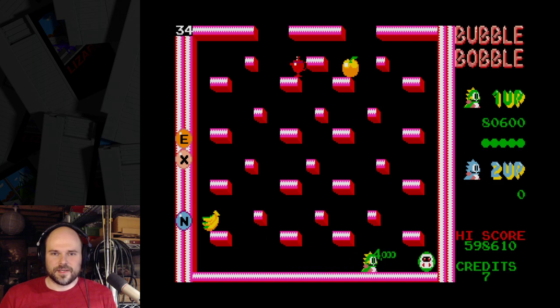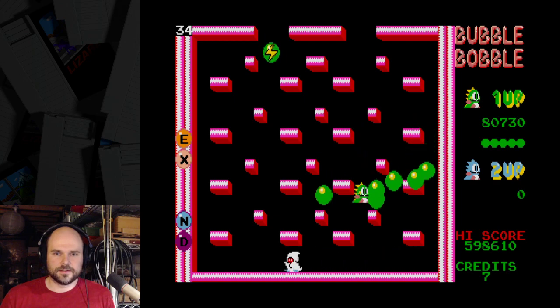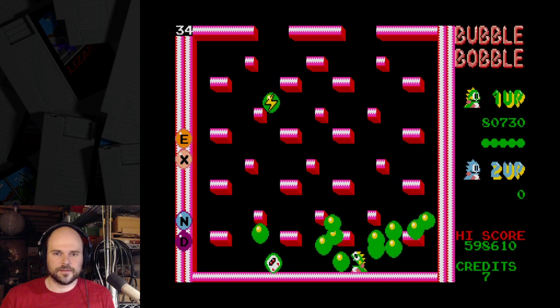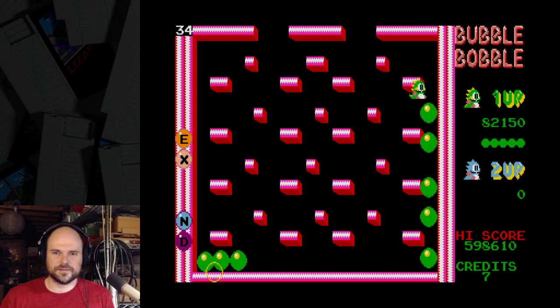Grab this E. I think I want that teapot. The red teapot gives me rapid fire, long bubbles, and fast bubbles — I think it gives me everything. Is that the same as a golden teapot? There are at least four different colors of teapots.